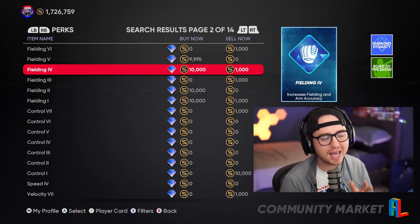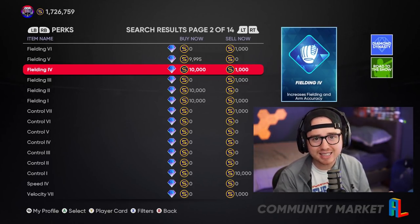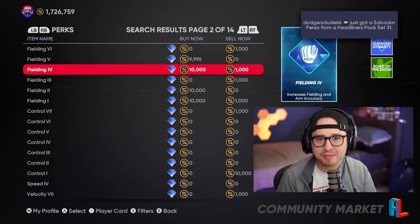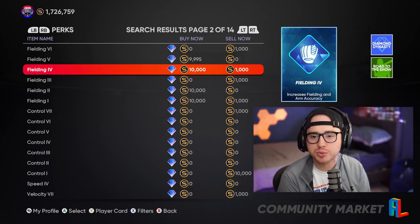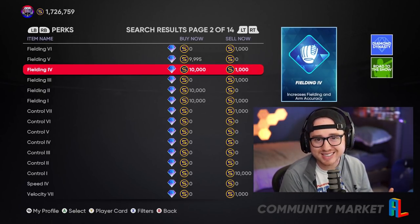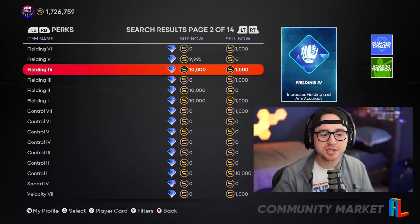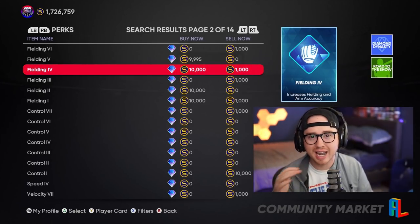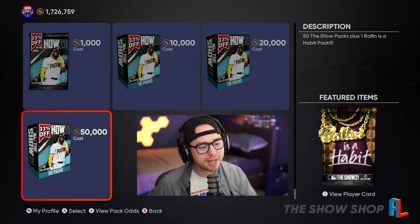My hot spots for flipping in the early access window are: gold and diamond perks, gold equipment, and gold and silver players. We don't know if the companion app will be available for flipping right away — my assumption is to wait until the following week for the app. The Show Nation website is usually not available during the early access window, so I'd assume the app won't be either. Hopefully that's changed this year — if the app and Show Nation are available, we'll have a video breaking down how to use those resources.